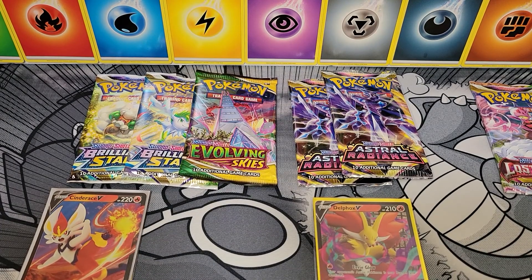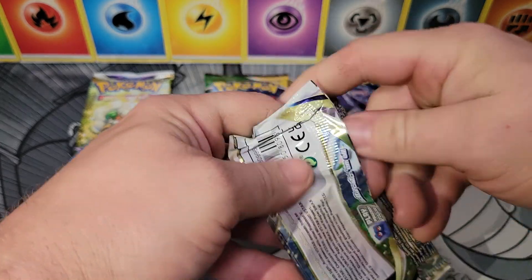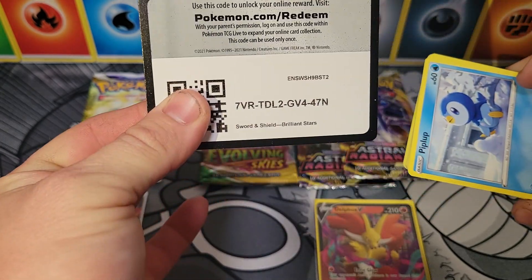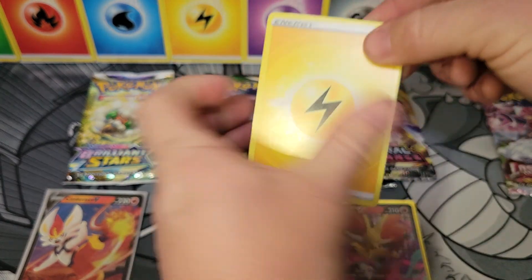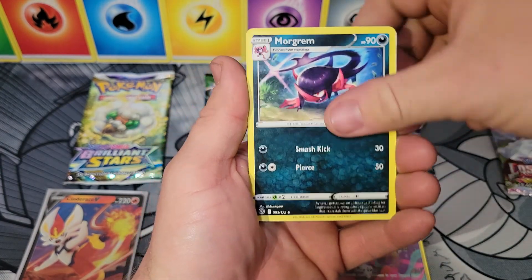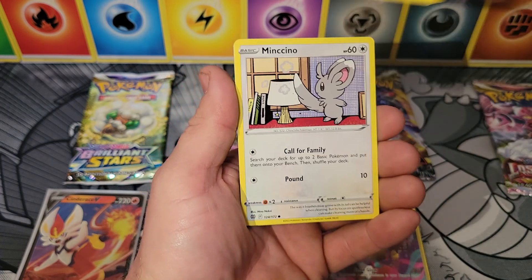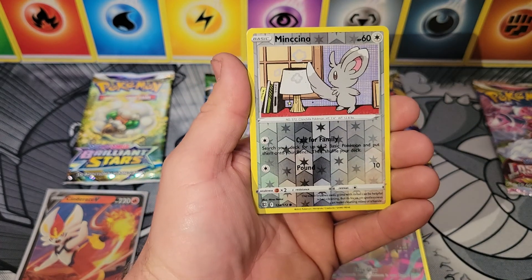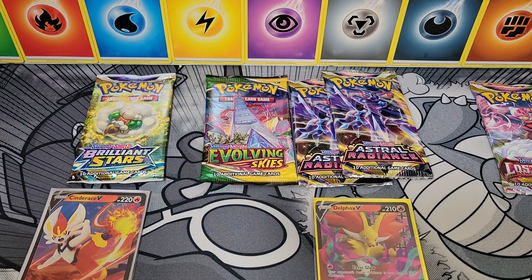I'm going to go with Brilliant Stars because I'm looking to pull that Alt-Art Charizard. We have yet to do so, let's see what we can get today. Brilliant Stars pack contents: code card, Morgrem, Hunting Gloves, Staravia, Piplup, Turtwig, Munchlax, Shelmet, Boissel, Reverse Munchlax, and the rare is a Tornadus non-holographic. What a disappointment.